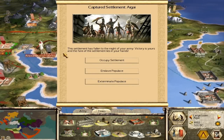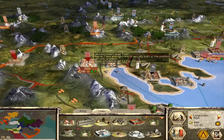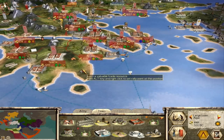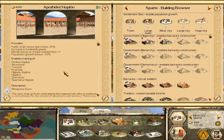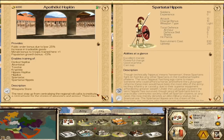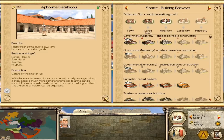Now, one of my viewers asked me to occupy a settlement instead of enslaving or exterminating it, because he's wondering if you can actually recruit Spartan units. So I'm going to occupy it just as he asked. Besides, I want to occupy it because I don't want to touch the population since they are Macedonian. If we look at the building browser and the barracks, you can see that with the highest building — which is a weapon store — you can recruit Spartans and elite Spartans. It starts you out with the highest barracks.